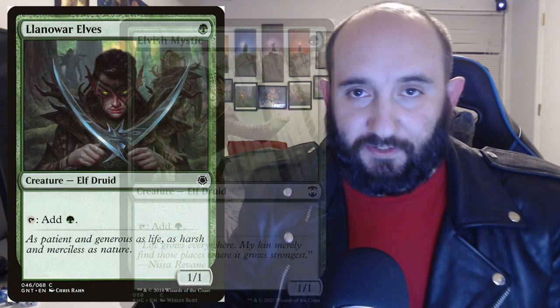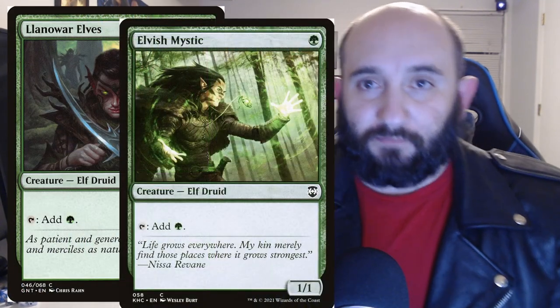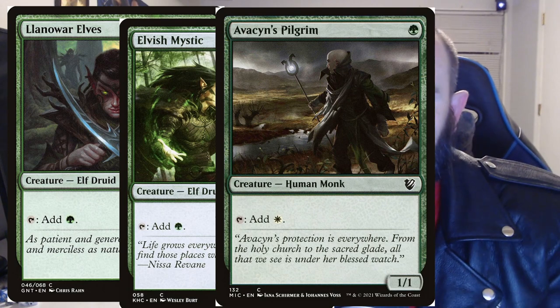First, let's talk about ramping into Torsten. Seven mana is quite a bit, so we have plenty of low-to-the-ground guys that add mana to ramp out our commander quickly. By the time we've ramped him out, we've probably run out of cards in hand — that's fine, he gives us a new hand. Things like Llanowar Elves, Elvish Mystic, Avacyn's Pilgrim — any low-mana add-a-mana guy.